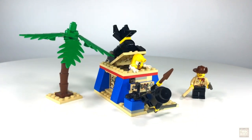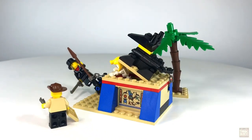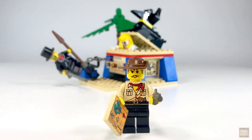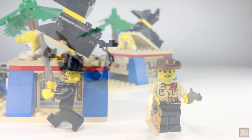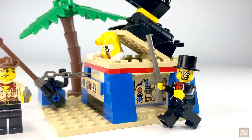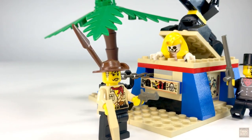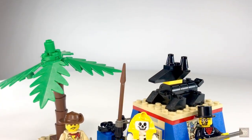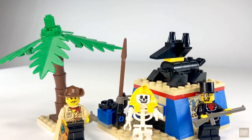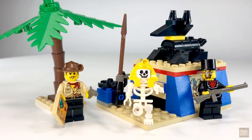Overall, this set isn't going to blow you away with complex build techniques or fancy parts selection, but what it will do is provide you with a fantastic little vignette. The entire premise of the adventurer's storyline can be boiled down into this set — the race between Johnny Thunder and Sam Sinister to find some sort of priceless treasure. Combined with its small footprint, this makes it the perfect display piece if you're pressed for space and just want a bit of classic Lego in your life. So if you're at all a fan of the adventurer's theme, don't hesitate to pick this one up. It usually hovers between $15 and $20 on eBay or BrickLink, so even if you're just beginning your own collection, this is a great starting point.